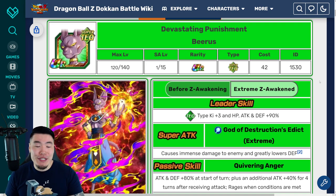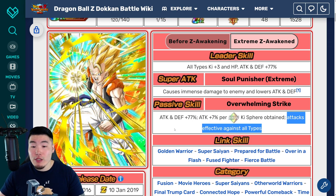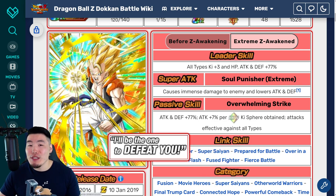Moving on from Beerus, we have STR Super Gogeta. Just like Beerus, he really doesn't do too much special in my opinion. He does some really good damage — that's the main thing. Attacks effective against all. His defense is much better after the Extreme Z Awakening, but it's still not amazing, so don't really expect him to tank for you. But if you need a good Fusion, Super Saiyans, or Movie Heroes filler, then this guy is still a solid pick. He's not as good as the INT Super Gogeta who replaced him with the INT 120 lead, but this guy can still hold his own, at least on offense.